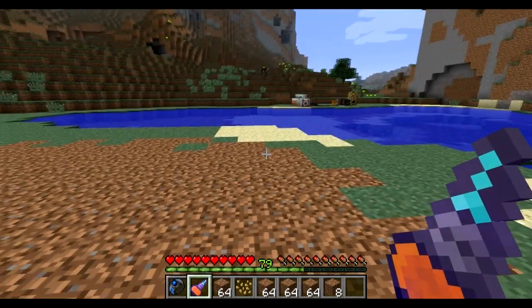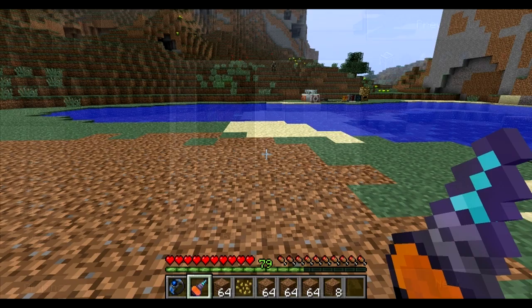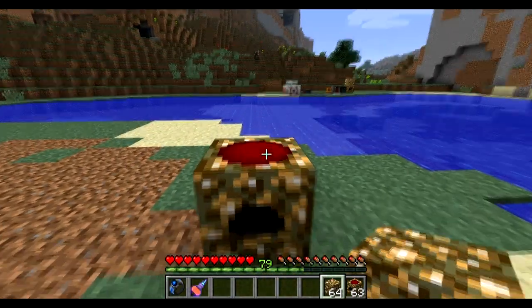The first step is the Mark III collector from Equivalent Exchange. You craft it with seven glowstone blocks, a Mark II collector, and red matter. The Mark II collector is created from a normal energy collector with dark matter, and an energy collector is crafted like this. Place your Mark III collector and the glowstone block above it.